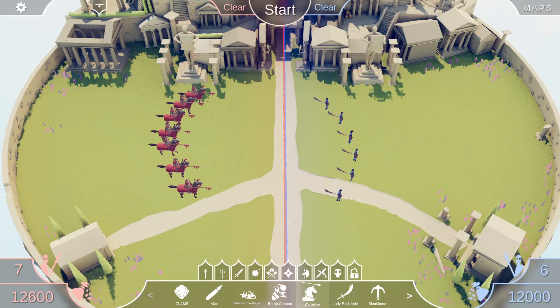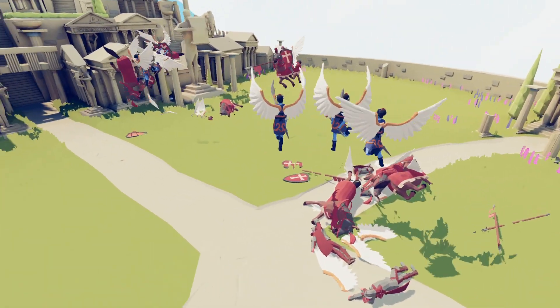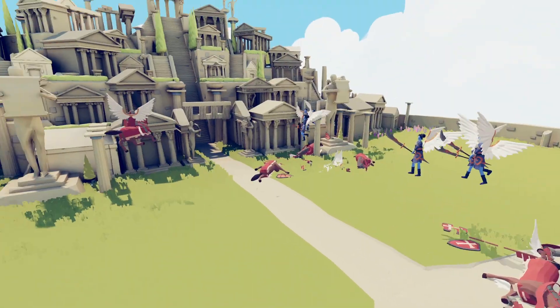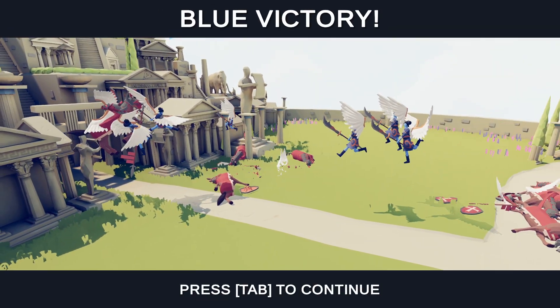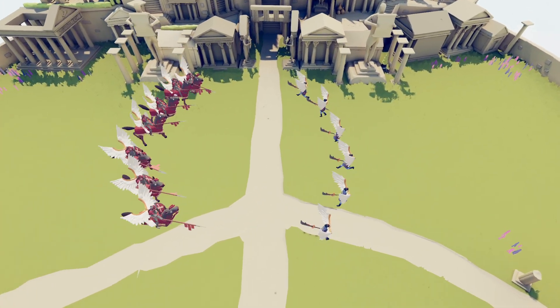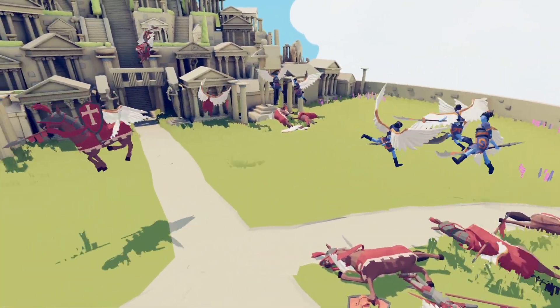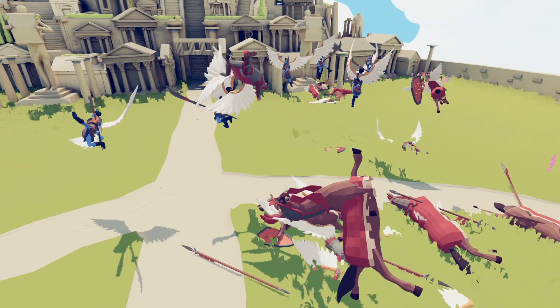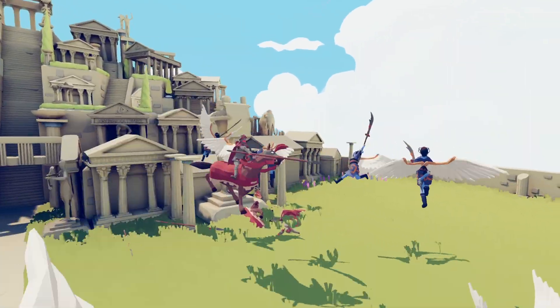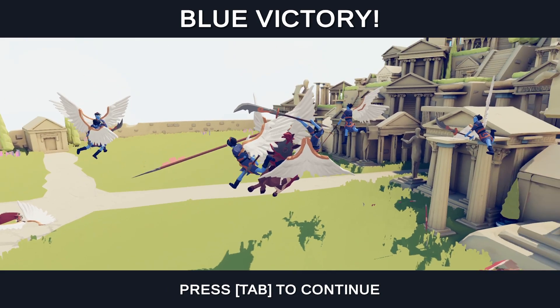Right, this is the quarter-final stage — it's getting serious now. We've had dominating victories in the first round. We've got the Cavalry versus the Lady Red Jade. Come on Cavalry — they look awesome flying around. Oh my god, they died really quick. They all died so quick. I swear these aerial battles are ending a lot quicker than when they're just battling on the floor. That is the Lady Red Jade through to the semi-finals — the first semi-finalists are in place.